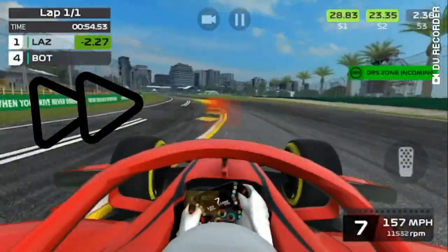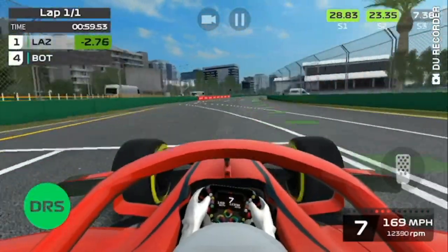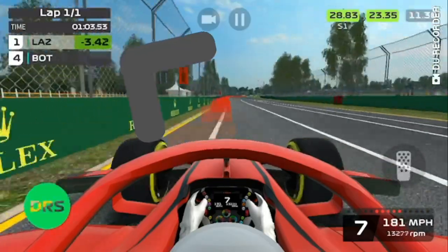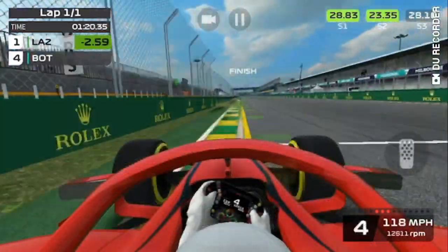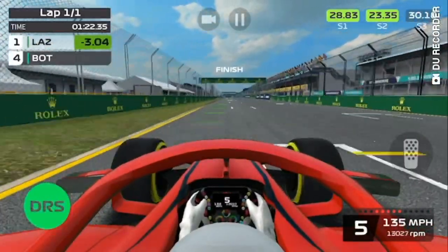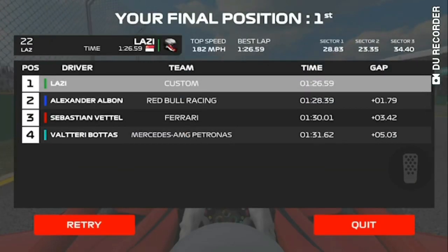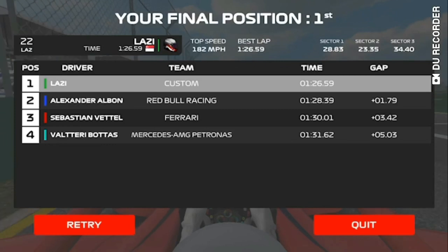Fast forwarding through the lap, you will notice that our distance between the AI has gotten much bigger. And if you look at the top left corner, you can see that we are now about 3 seconds ahead of the last AI. Wrapping up this qualifying lap, we are able to finish with a lap time of 1 minute and 26 seconds and a half.